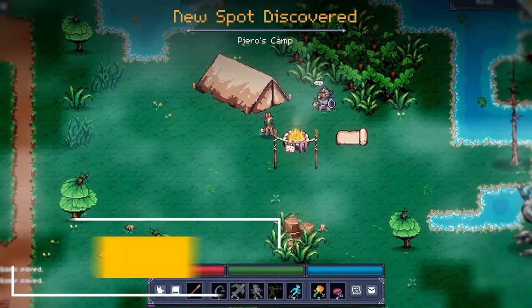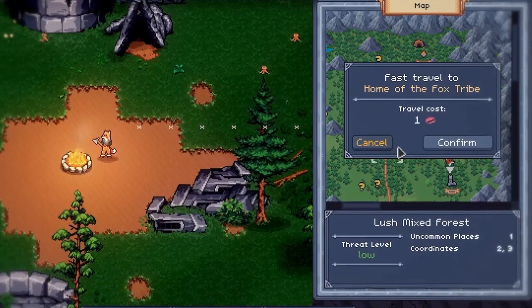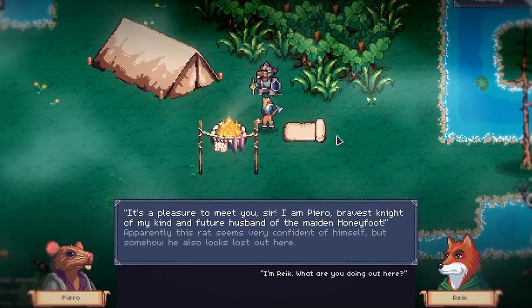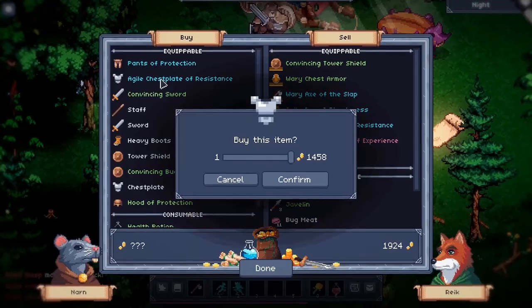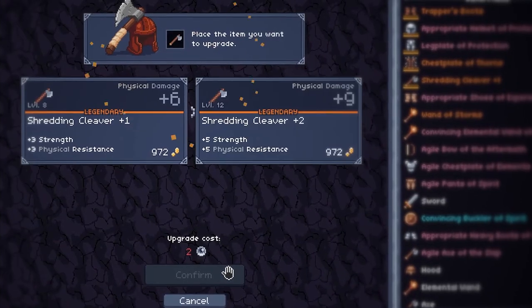Of Blades and Tails by indie dev FelixLocal is one of the most anticipated games of October. It's a roguelike experience that lets players become a fox named Rake, and guide him through an anthropomorphic world, full of dungeons to explore.